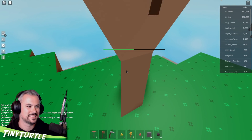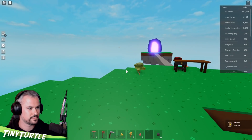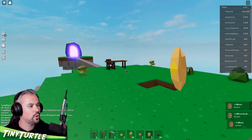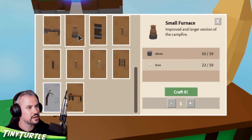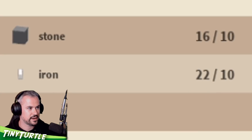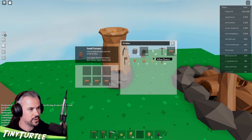We're gonna have a big castle. Got 12 iron so far - not bad. I've got about 101 blocks down here as well. This iron is getting tougher to get. We can sell for coins. There's a small furnace - an improved and larger version of the campfire. It's made of 10 iron and 10 stone. Go on, make it! Now we can probably do multiples - three at a time.